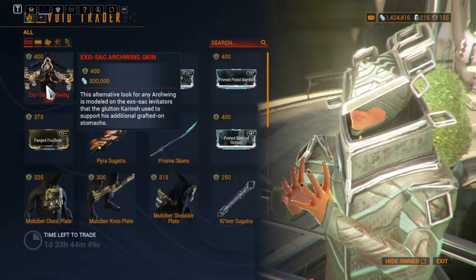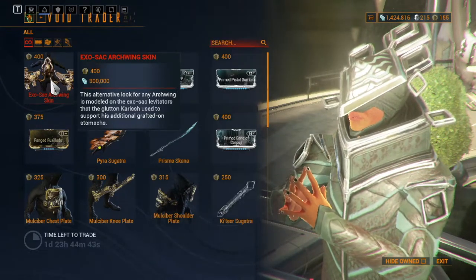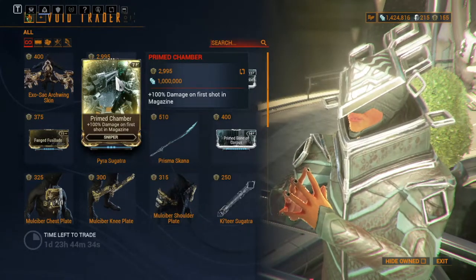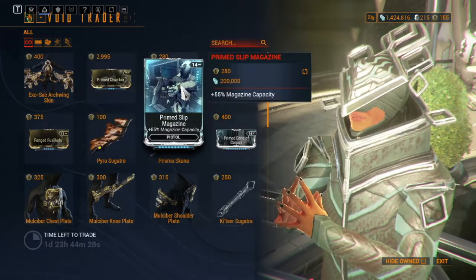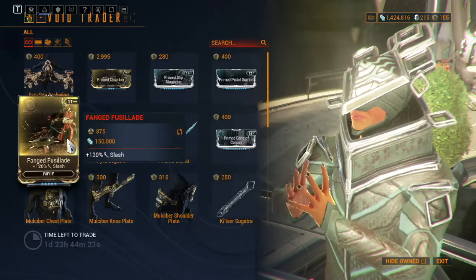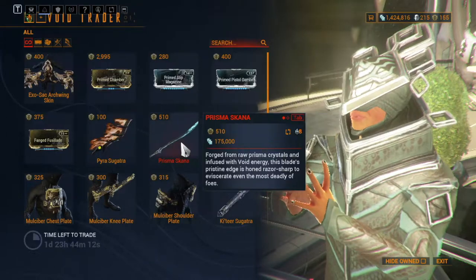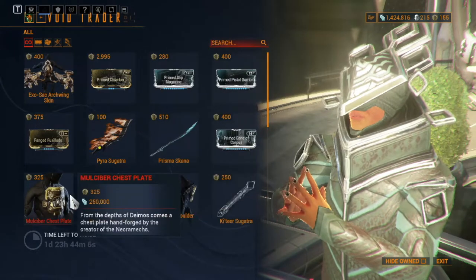Exo Arcwing Skin — looks pretty cool. I'll be honest, I didn't know they were coming out with any new Arcwing skins, so that's pretty cool. Primed Chamber, as mentioned, on all platforms he will have it for the duration he's here. Primed Slip Magazine, Primed Pistol Gambit, Fanged Forsyth.